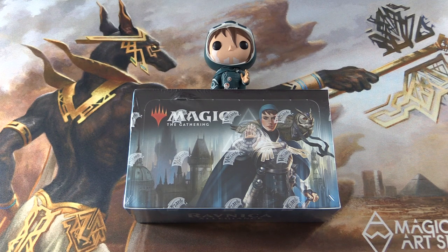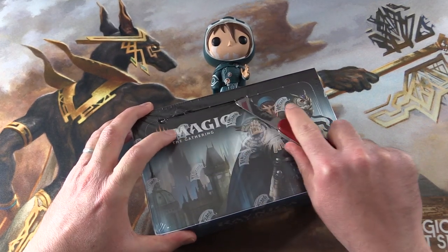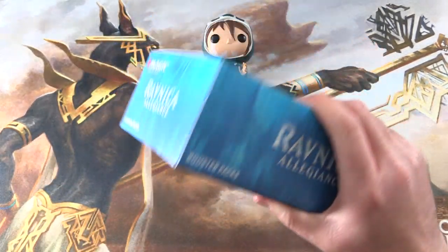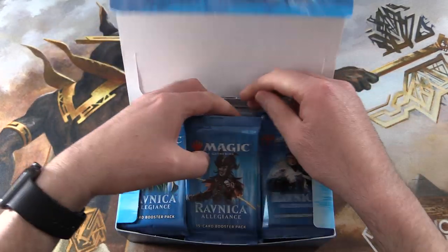Today on MTG Unpacked we're cracking open a box of Ravnica Allegiance and we're going to be doing a bit of snacking today for one of the patrons of the channel. The lucky patron today is Bozza from Down Under, so we're going to be grabbing four packs out of here and let's see how we do.